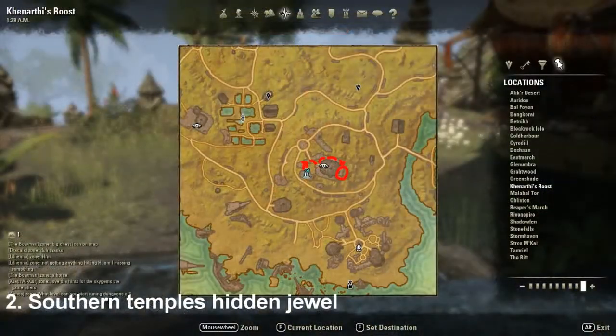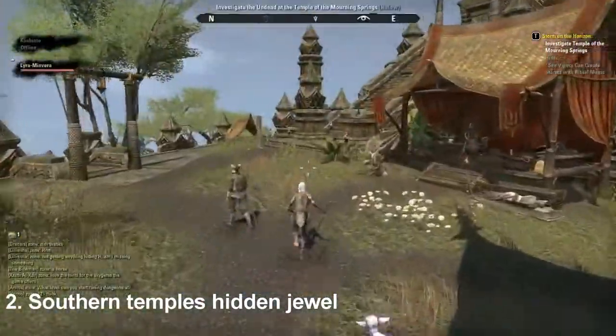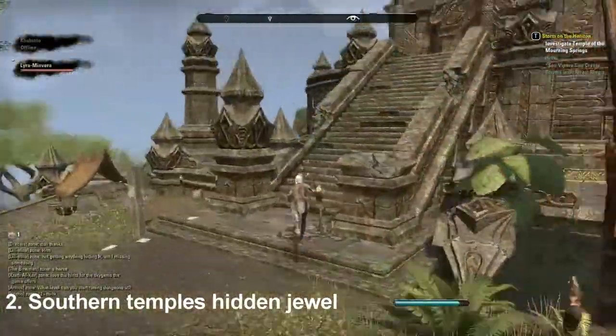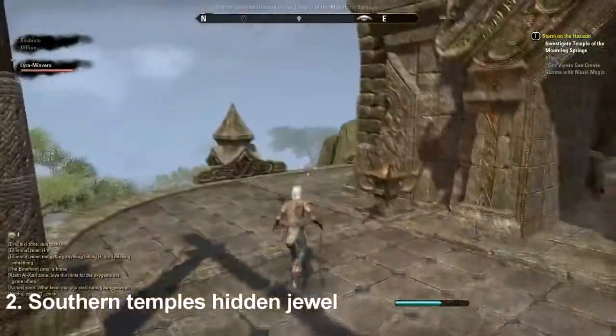Speaking of Canarthi's Roost way shrine, number two, Southern Temple's Hidden Jewel sky shard is located right around the corner. From the way shrine, bear right to climb the steps to the temple. Go around the building and behind the temple you'll find the second sky shard.